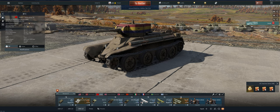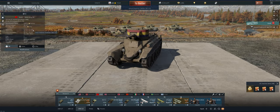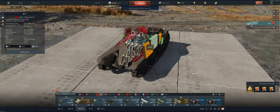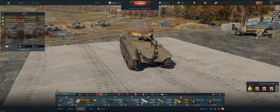So in the positive column for this one, mobility and the gun — both are really good on this. In the negative column is survivability. You've got very little armor on it, and on top of that, all three of your crew members are basically sitting on top of each other.